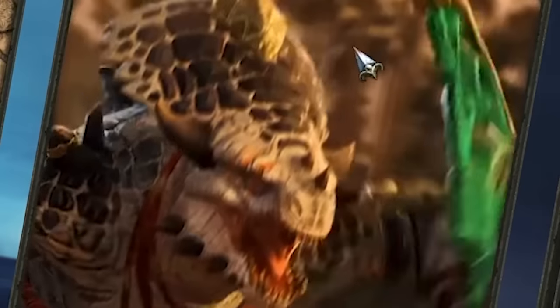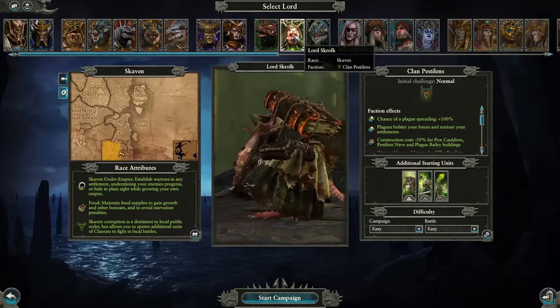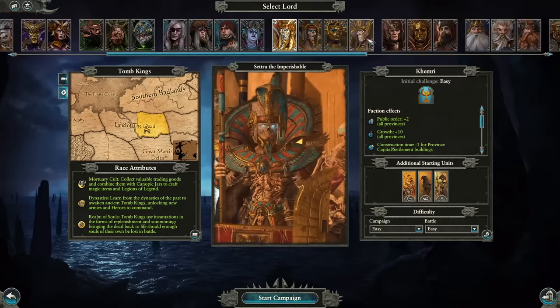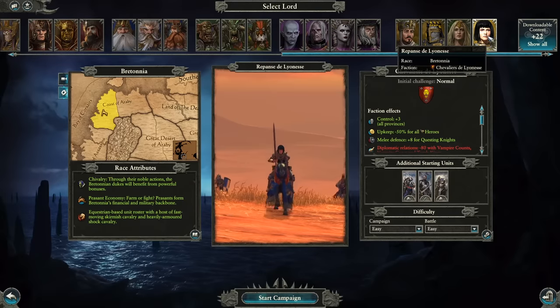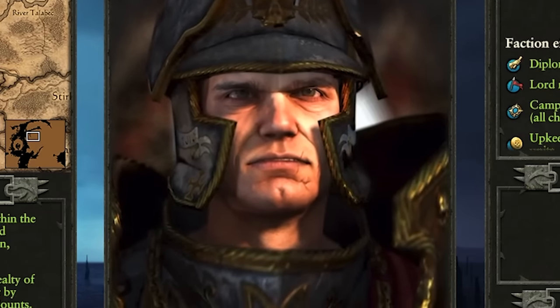The Lizardmen — who'd want to play Lizardmen? You can play as zombie pirates, rat boys, Egyptian mummies, or Bretonnia. What terrible choices. Alternatively, you can play as the glorious Empire of Man.